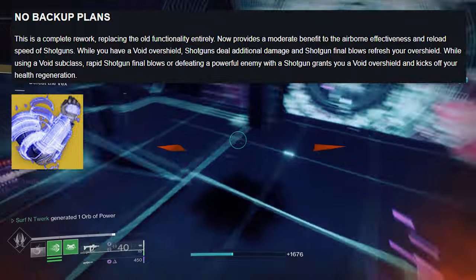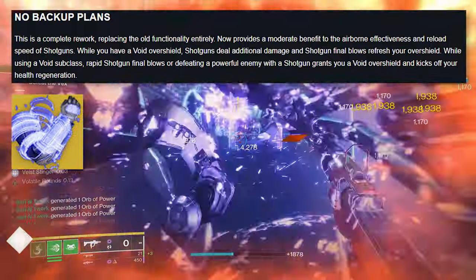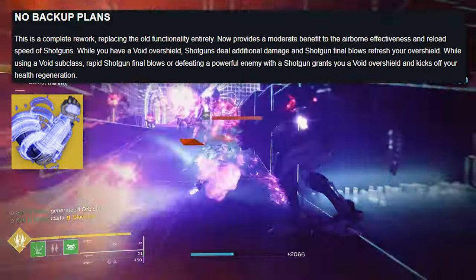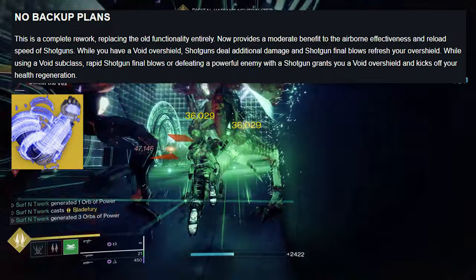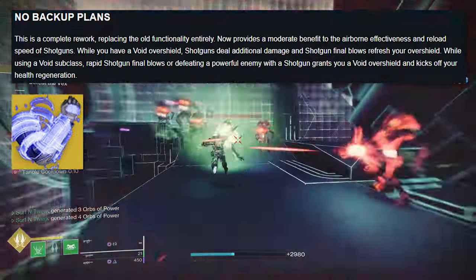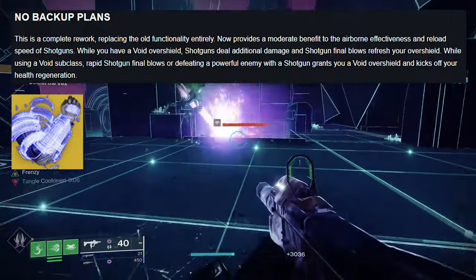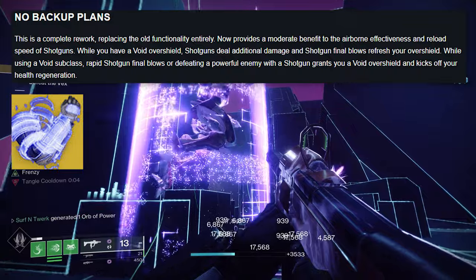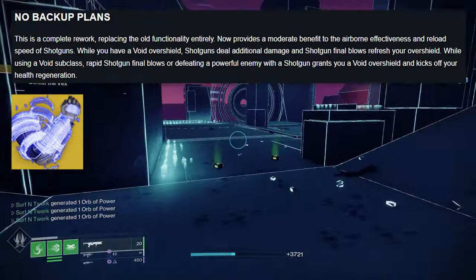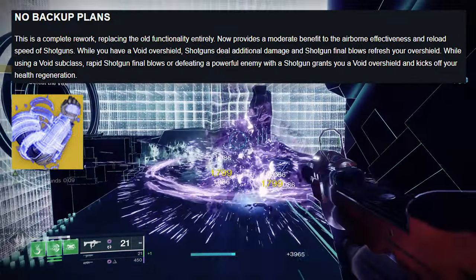No Backup Plans — this is a complete rework, replacing the old functionality entirely. Now provides a moderate benefit to airborne effectiveness and reload speed of shotguns. While you have a void overshield, shotguns deal additional damage, and shotgun final blows refresh your overshield. While using a void subclass, rapid shotgun final blows or defeating a powerful enemy with a shotgun grants you void overshield and kicks off your health regeneration. These seem pretty sweet.